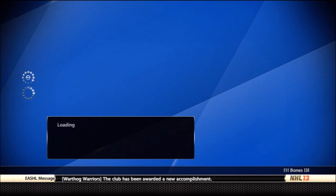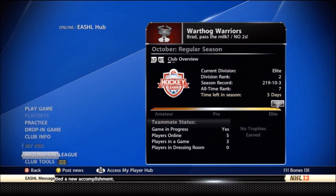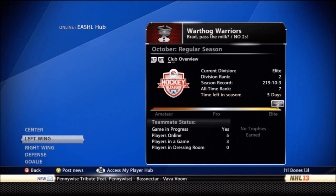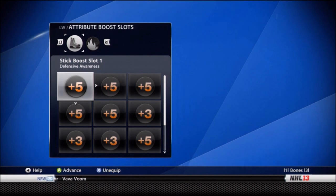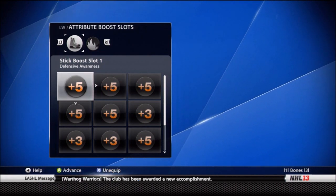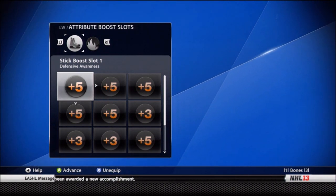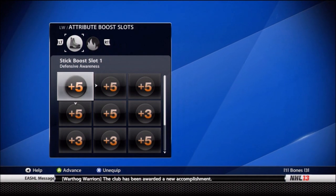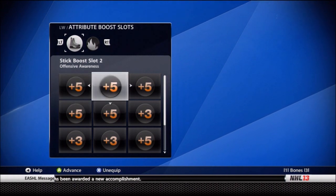Let me show you guys the hockey shop. The Grinder is best for twos and threes. It's known for pure acceleration and pure high-end speed. When you're going down the wing your guy just blows right by the defenseman — he just flies right by. If it's a human defender he'll probably poke it off you because you don't have a lot of puck control. In the hockey shop we've got plus five defensive awareness and plus five offensive awareness.